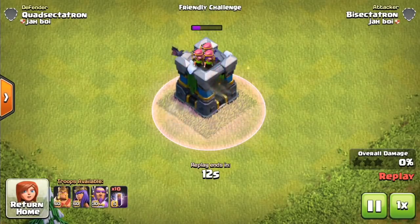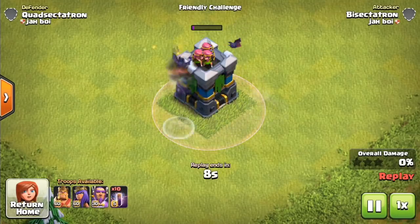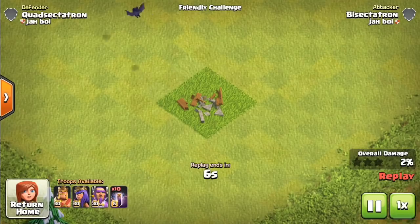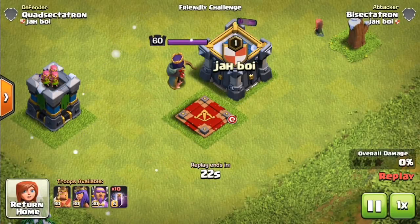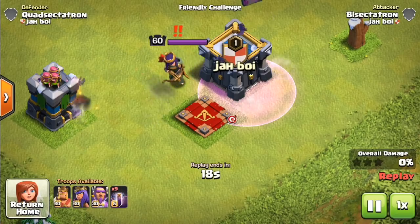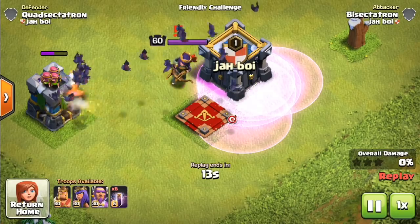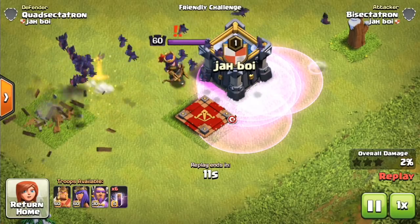Today we're taking a look at all the mechanics of it, how it works, the most effective ways to use it, as well as actual attacks from a test war in which the Bat Spell was used. This is a very comprehensive video covering the Town Hall 12 version for the most part, but it applies to Town Hall 11 and Town Hall 10 because the Bat Spell is slightly lower level, and the defenses are also slightly lower level.